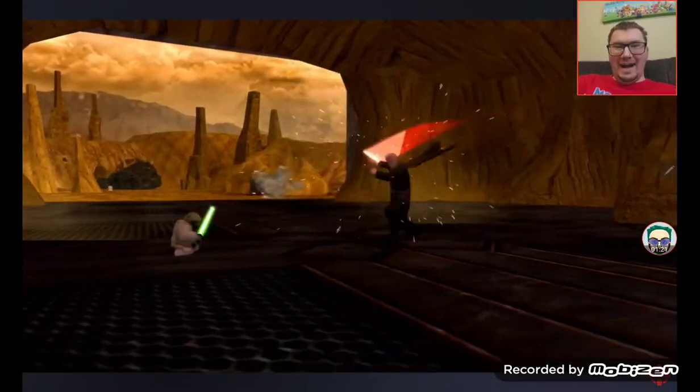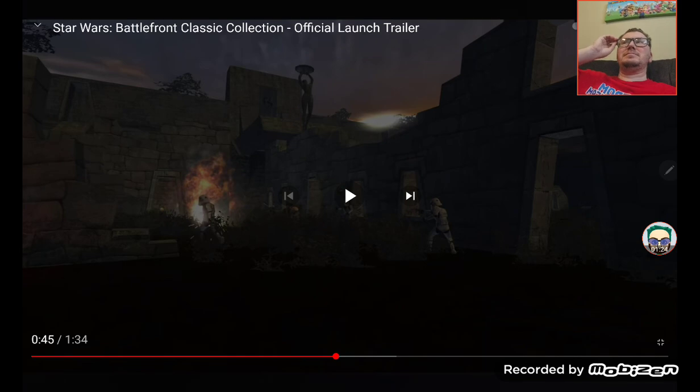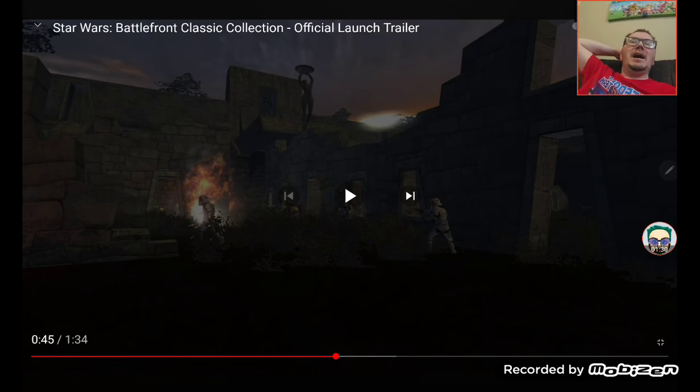Oh my god, okay so hero assault is expanded — we can now play hero assault on Geonosis, Coruscant, Kamino, etc. They expanded hero assault; it used to be just called assault, but now it's called hero assault. I cannot wait to be playing that game mode again — I'm gonna be doing a ton of gameplays on this game.